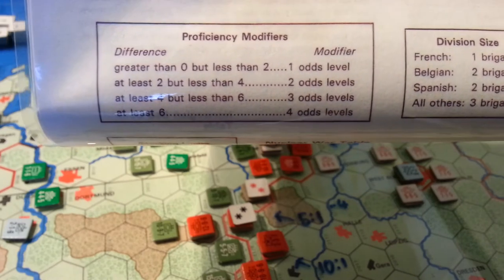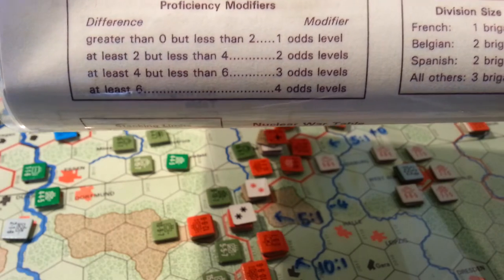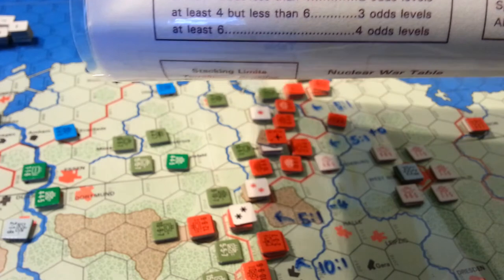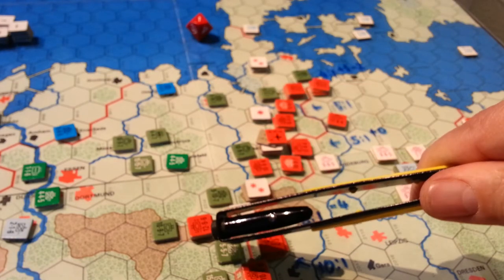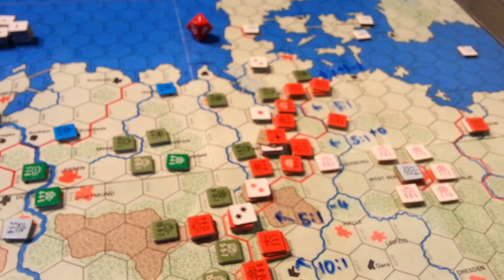I'll get 1 odds level up for a difference of 0 but less than 2, then 2, then 3, then 4 if I had a 6-point difference. So if this unit was a 1 and that guy was a 7, I'd have a difference of 6 — I would add 4 column shifts to the combat. So that can be really, really powerful, particularly as over time the units become degraded.